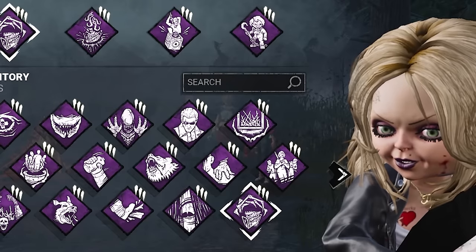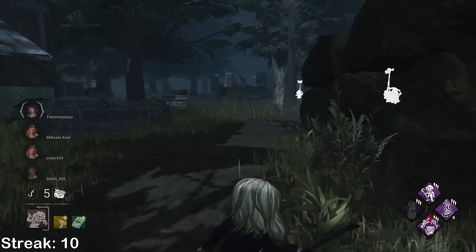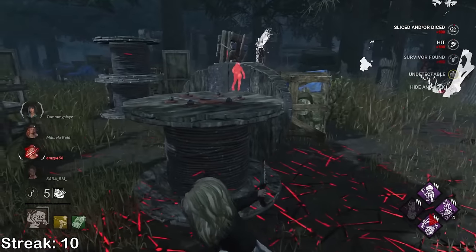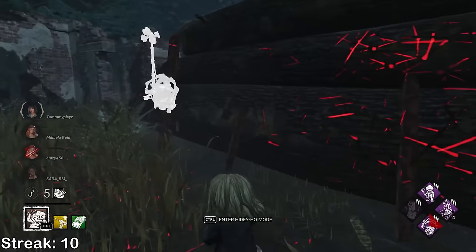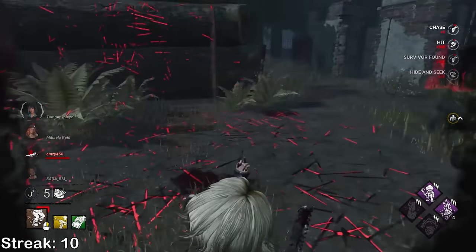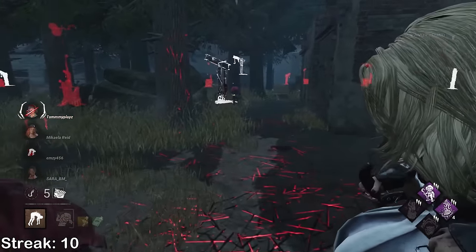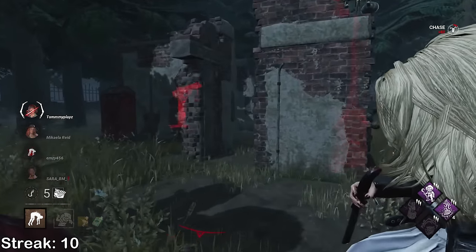Wait a minute - the same squad is back. We'll just bring that. I'm faster than Sprint Burst. Much faster than Sprint Burst, and she is also very fast. Hi, gotta do it. Hope they're not doubled on a gen. She's back again with a wee flashlight. Wait, is she gonna do the same thing as last game? No way - she is. She actually gets the hook that time though.